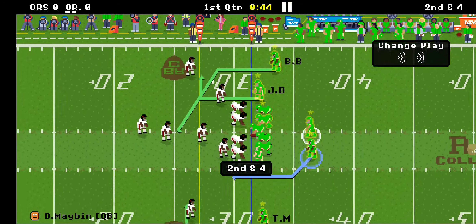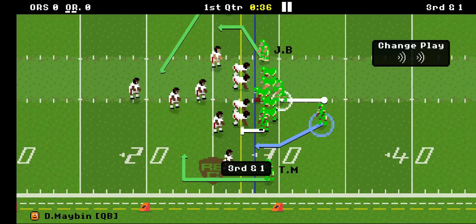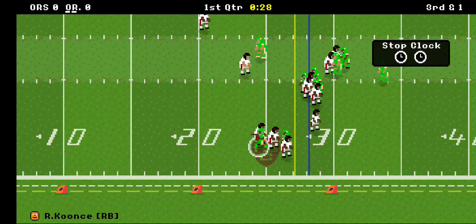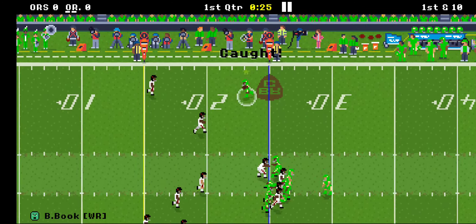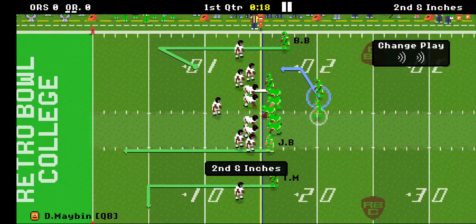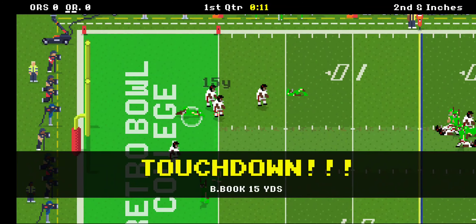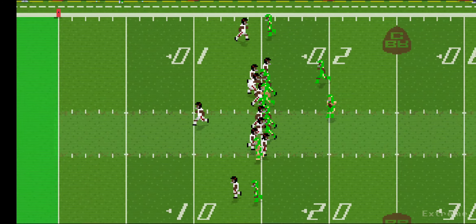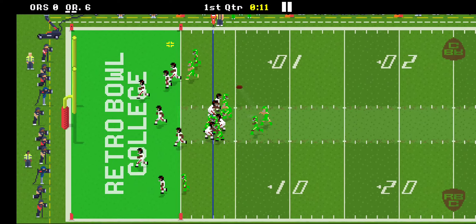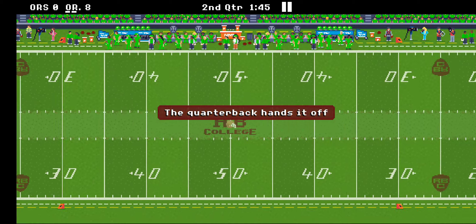Gain of six, then dives in there for a gain of three — third down and one, manageable. Just take it little by little. Nice gain there, gain of nine, going to be second down and inches. Touchdown! They were looking tied in but the linebacker was able to pick them up. Brait able to get the two-point conversion. Oregon looking a little bit better in their first drive.